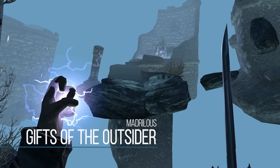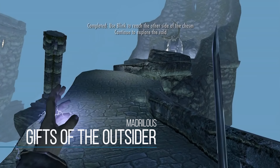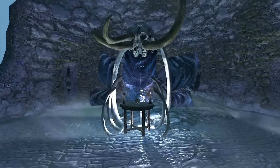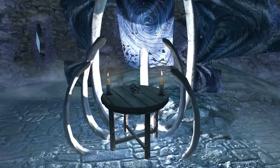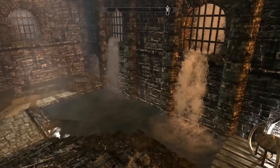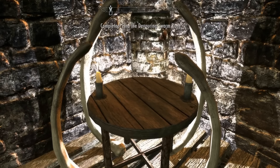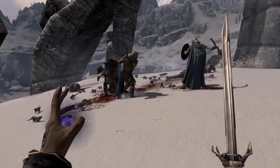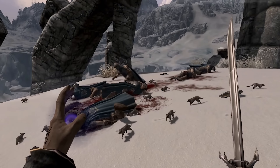First and foremost we have Gifts of the Outsider. This is a relatively old mod that just got a new update and a bit of an overhaul. I'm showing the trailer in the background — it's really well done. More or less, this mod adds a fully voiced companion and a quest. On that journey you'll face different beings, and at the end you can obtain powers from Dishonored. Even if you've never played Dishonored, the quest is really cool and fun. It's quite difficult to earn the powers, but I don't want to spoil it — just go play it.